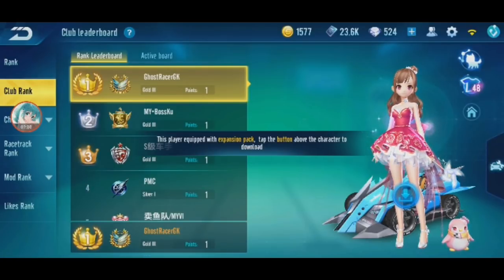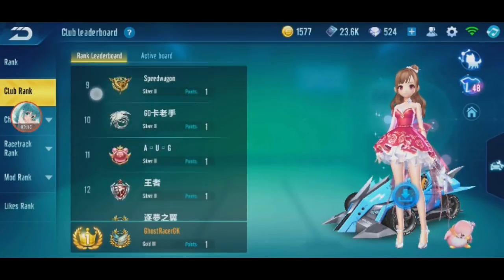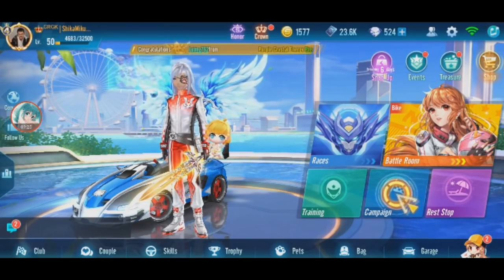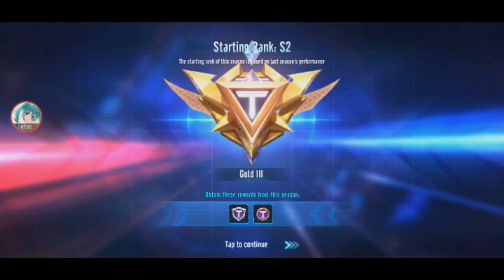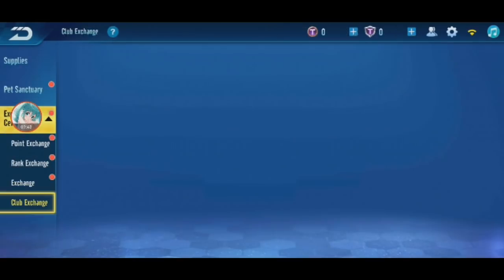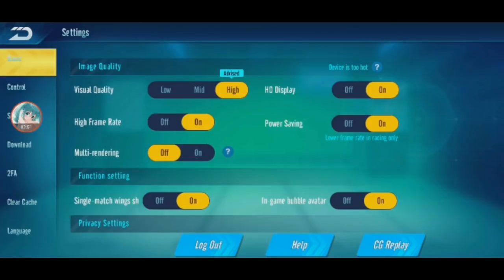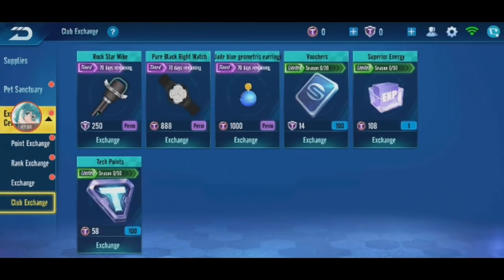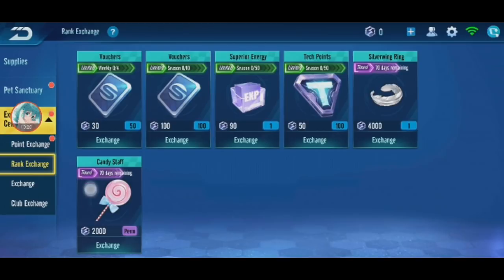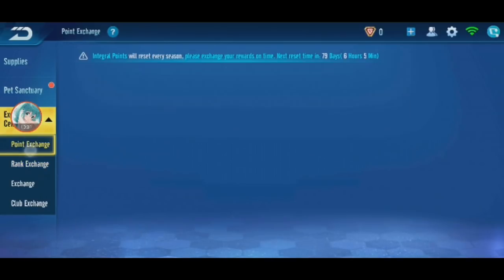Rank leaderboard - everyone is already at Gold! We jumped straight to Gold 3 which is amazing. I thought we'd start at Bronze, but it makes sense not to waste everyone's time ranking up. That's the starting rank of the season. There's a rank exchange where you can exchange for gold crystal permanently - there's something permanent, that's useful. Even candy stuff - the candy map might be coming too.